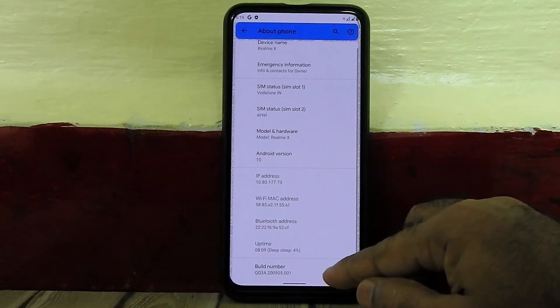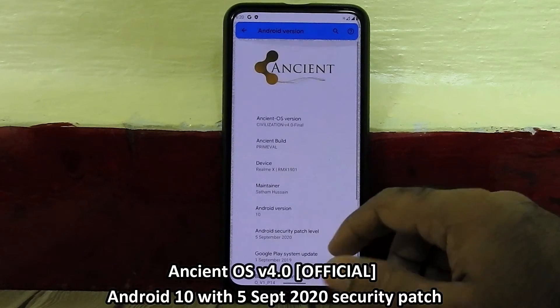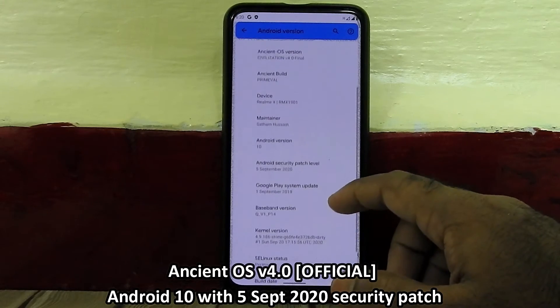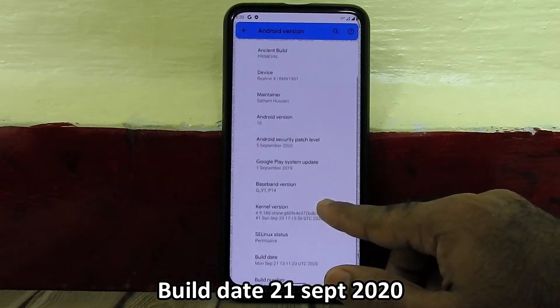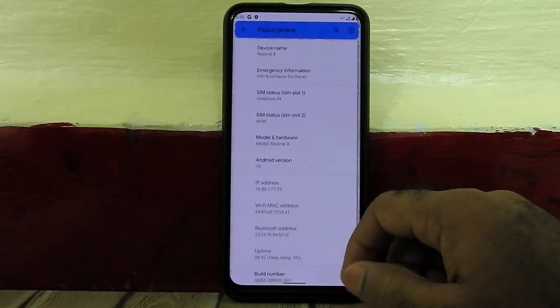This is official Ancient OS Origin 4.0 ROM with Android 10 and the 5 September 2020 security patch, with a 21 September 2020 build. Since it is an official ROM, it will receive OTA updates.